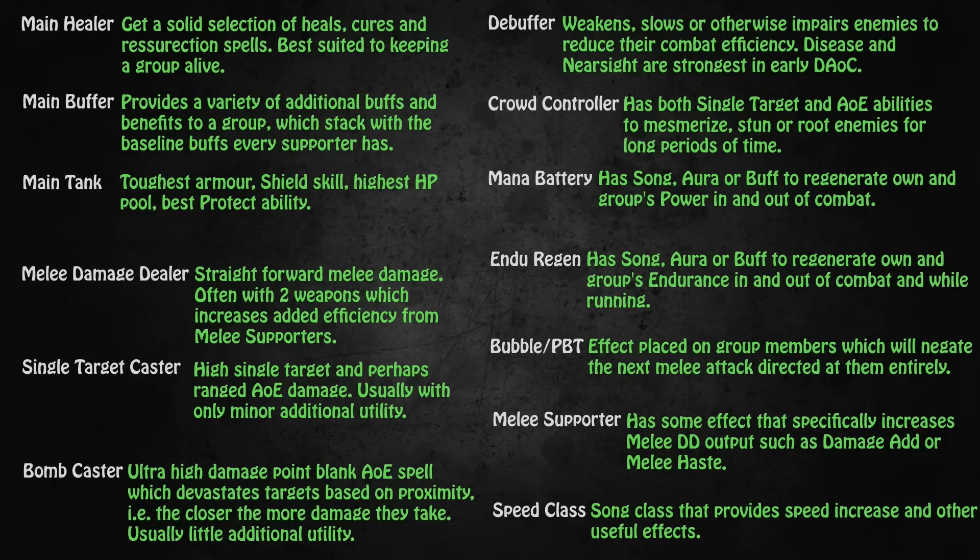Melee Supporter is a little bit more of a loose category as there are several effects that really make melees so much stronger. For example, the healer in Midgard has a buff called Celerity that is a huge increase in melee attack speed. Sadly, this buff only exists on Midgard. But on all realms you also have damage add buffs, which add additional damage to every attack you make - and this is why characters using two weapons have an edge because they double dip on this damage add. And then lastly we have the Speed class, also something that only exists once per realm. It is a Song class that provides a speed increase among all kinds of other useful effects. All of the Speed classes generally are some type of hybrid or support class.